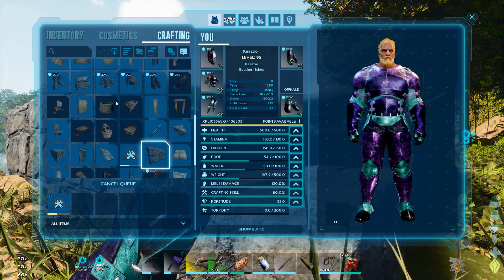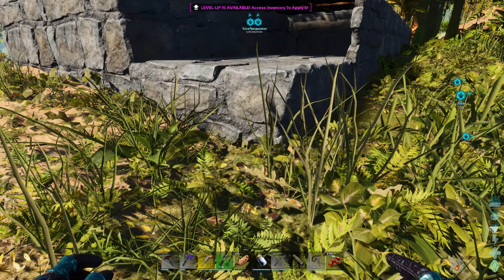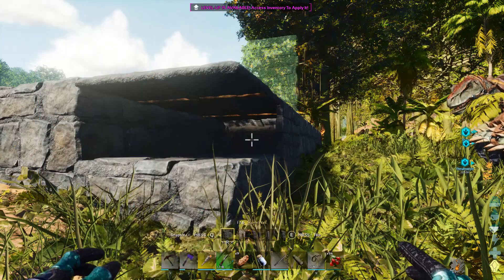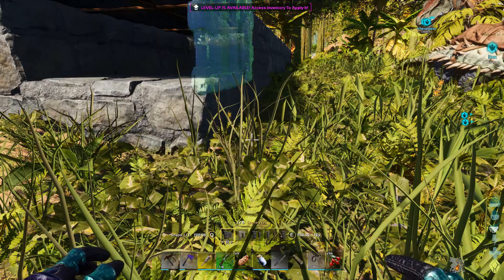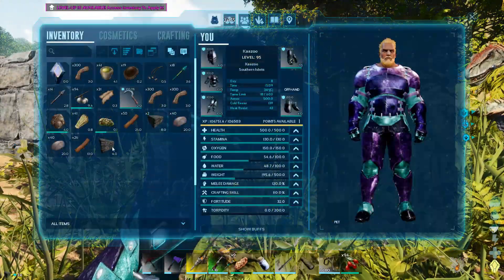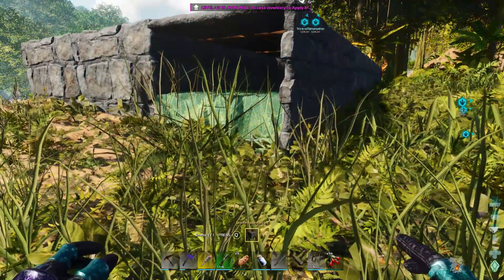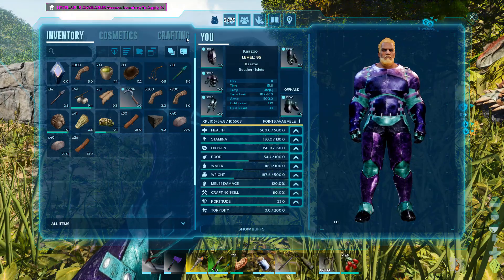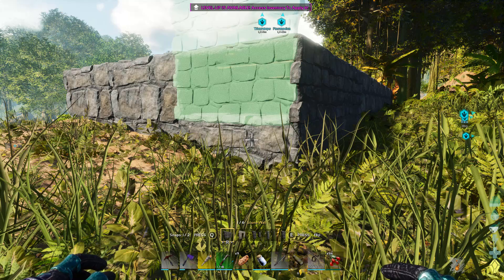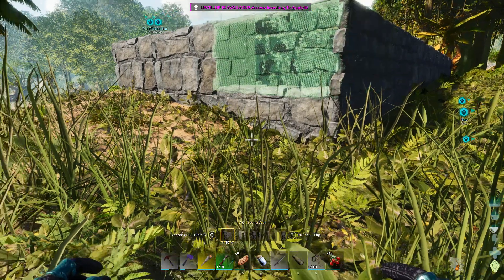I skipped the door part in this one but the door is the same thing — you're holding the wall piece and you cycle through the pieces with R and it tells you what you can do. I was trying to snap this wall and if I hit the Q button I probably would have gotten the right spot, but I was hitting E instead and it was flipping back and forth. I don't know what the button is on PlayStation or Xbox yet, but there's one button that cycles snap points and one that flips back and forth.